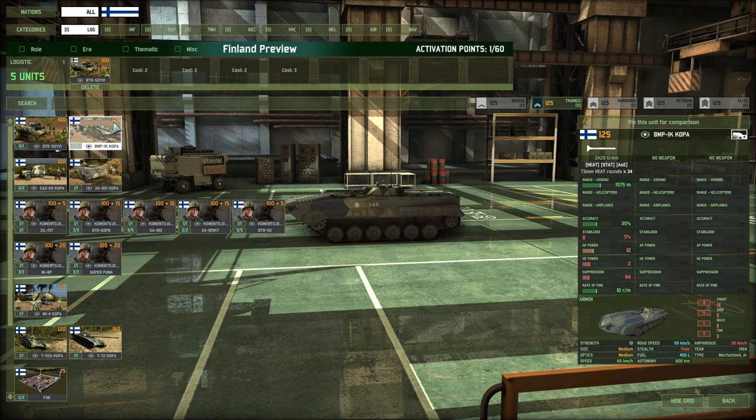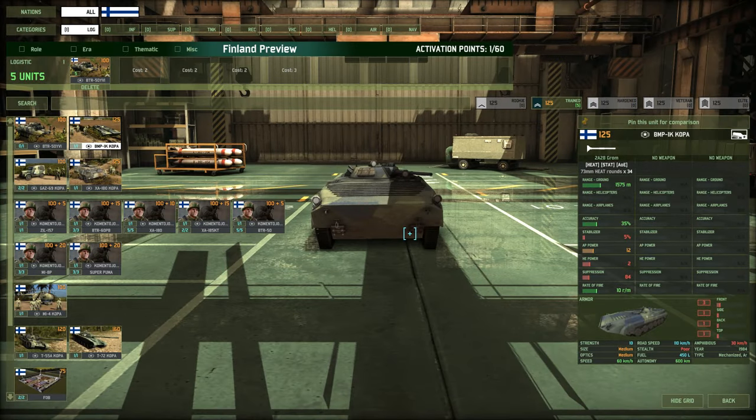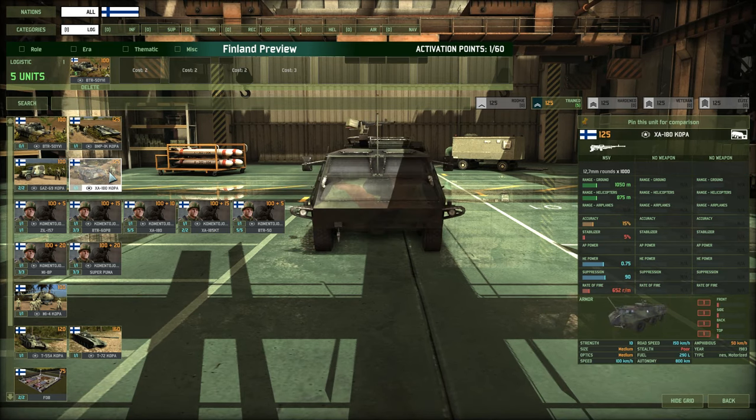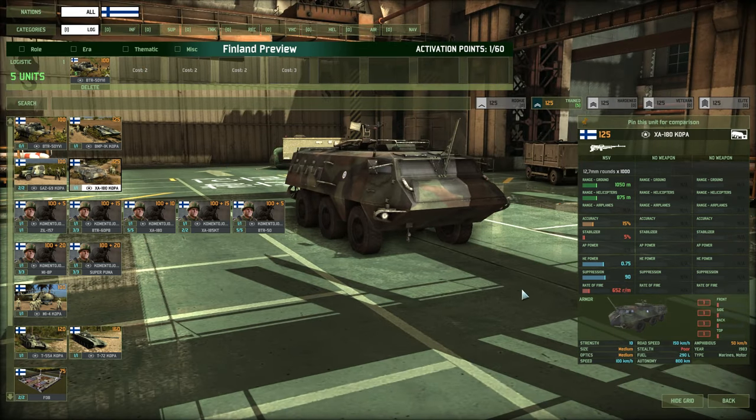Other units you can get are the BMP-1 Copa — basically your BMP-1 with a Grom on it, nothing special there, 125 points. XA-180 Copa is another XA-180 variant; you're going to be seeing a lot of these. It is amphibious, so that's a nice capability to have on your transports. Not too many have that, of course, so you could see that as a potential advantage. But I don't do that many naval advances, so I don't see myself using this unit specifically for its naval capability.